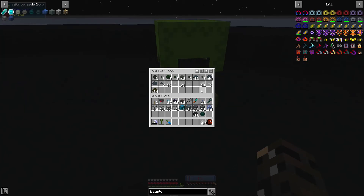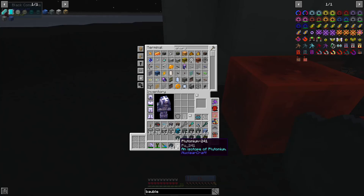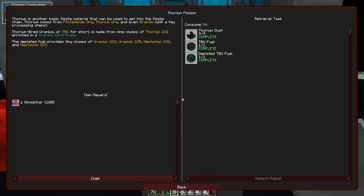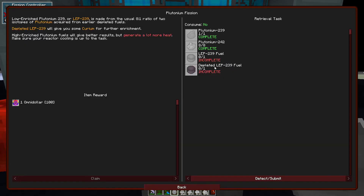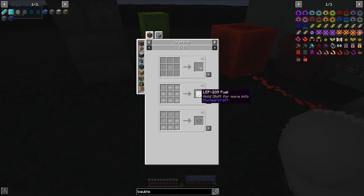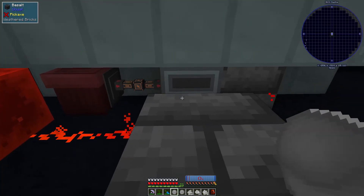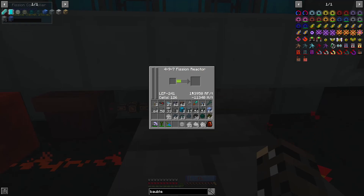Let's grab some plutonium — a whole bunch of plutonium. Whoa, that's a lot — three different types. We're gonna grab some neptunium and basically see what we can do. We'll plug in LEP fuel — actually we want 239, not 241. Yeah, let's do it with this one. We'll try both and toss them in here — and boom, it handles it great!